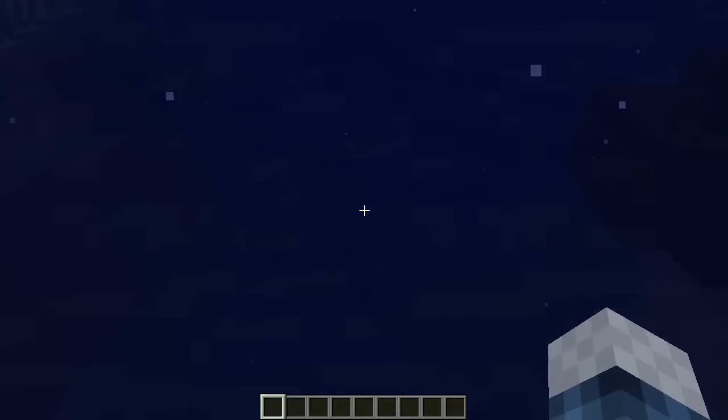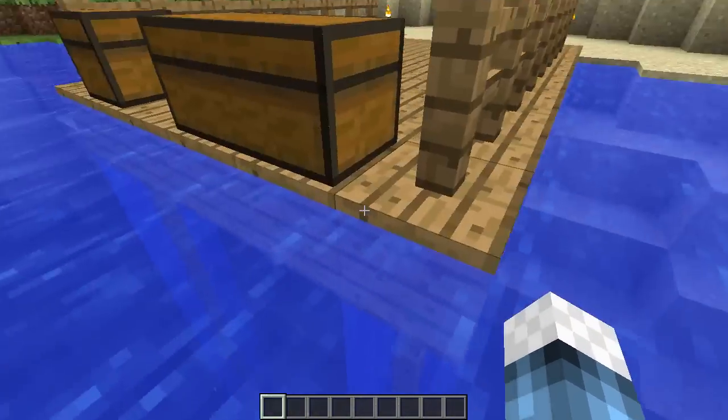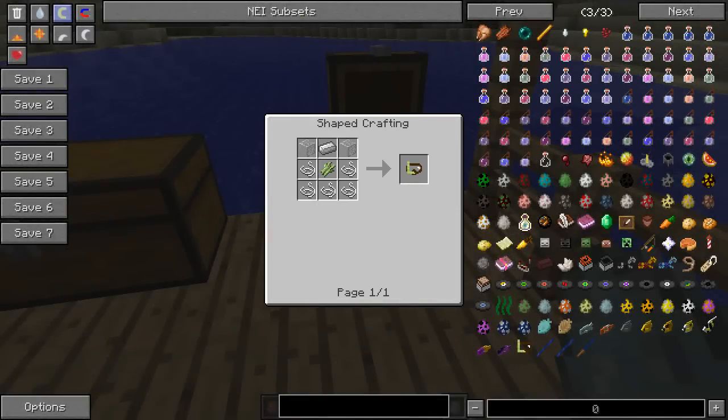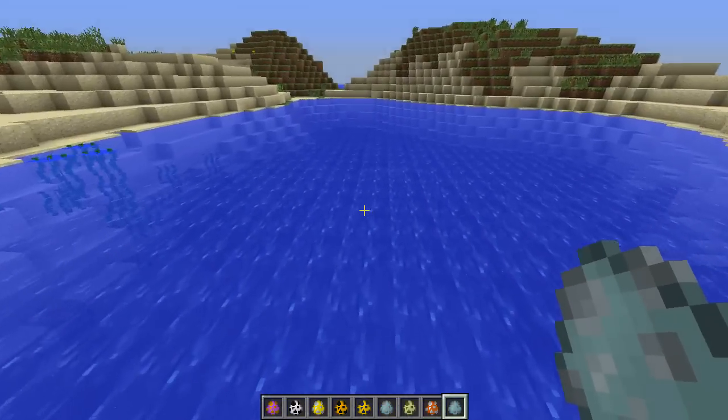There's also seaweed which you can see in the water everywhere. You can also craft yourself some goggles, which are crafted with five pieces of string, a sugar cane, an iron ingot, and two pieces of glass. Once you're wearing these you will be able to see underwater.